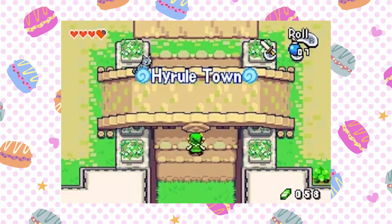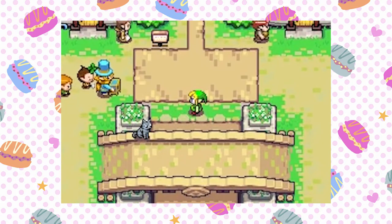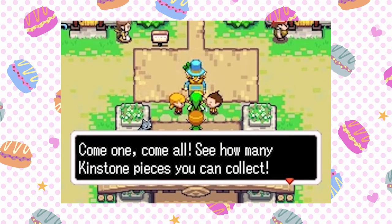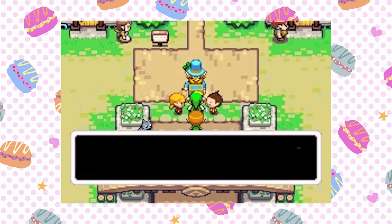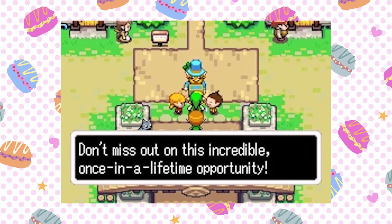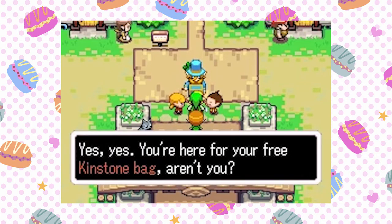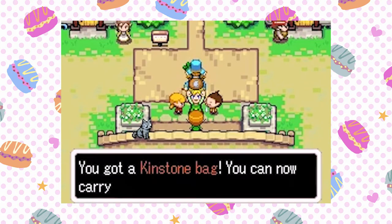Hyrule Town! I'm in Hyrule Town. Can we go see them? Oh, here we go. 'Come one, come all! See how many kinstone pieces you can collect. You never know what fusing kinstones will do, but it's sure to be good. Come on up and get your free kinstone bag for holding your kinstone pieces. Don't miss out on this incredible once in a lifetime opportunity. Yes! You're here for your free kinstone bag — that's right. They're free for all kids right now. You got a kinstone bag.'